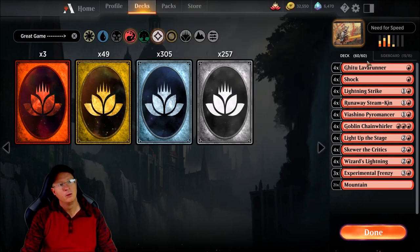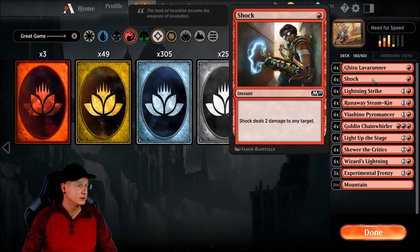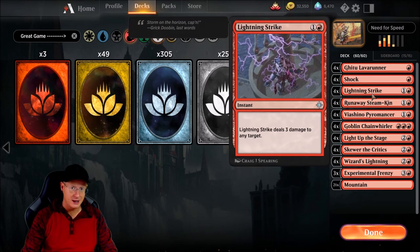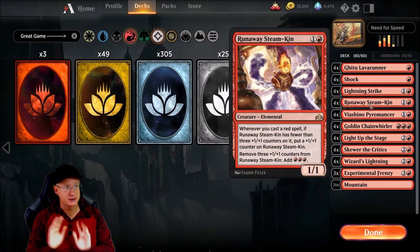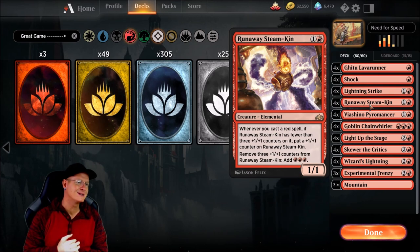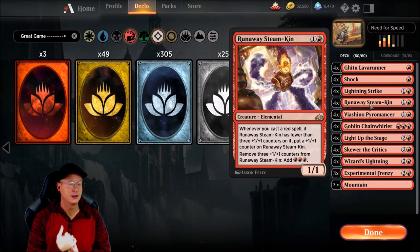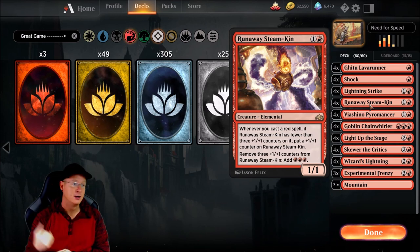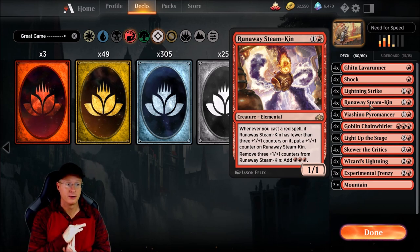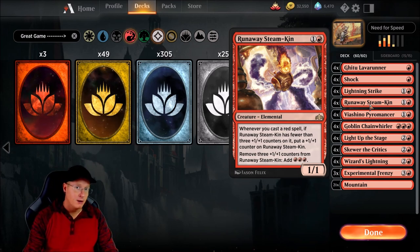That's how it works. We are going to run four Gitu Lava Runners, four Shocks for two damage to any target, four Lightning Strikes for three damage to any target, four Runaway Steamkins. Runaway Steamkin is a two-drop, one-one creature, but whenever you cast a red spell, you get to put a plus one, plus one counter on it. Once you have three counters, you can remove them and add three red mana to your mana pool. This can become quite abused, especially when you have two Runaway Steamkins out.